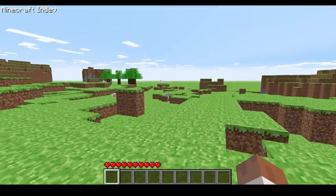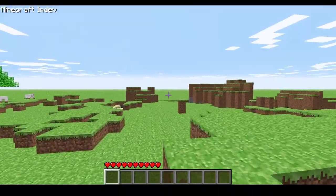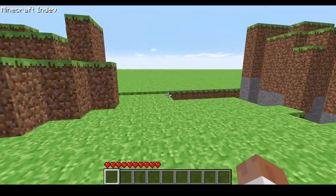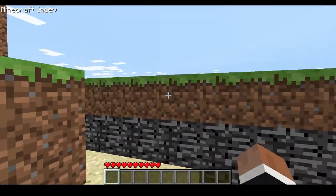So in a normal in-dev world, or Minecraft classic world, there would be ocean all the way out there, but there isn't, because this is an inland world type, and this is the edge of the world here, as you can see.